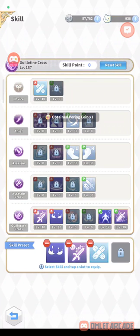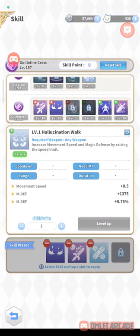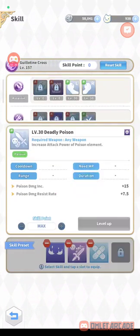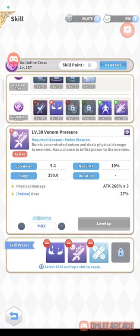Aside from replacing Cross Reaper Slasher, I also removed Hallucination Walk and put all the remaining skill points into Enchanting Shadow for the additional DPS of the Shadow Wound passive skill for Guillotine Cross. Everything else is the same: First Aid, Double Attack, Left and Right Hand Mastery, Enchant Deadly Poison, and Venom Pressure for our main skill damage.